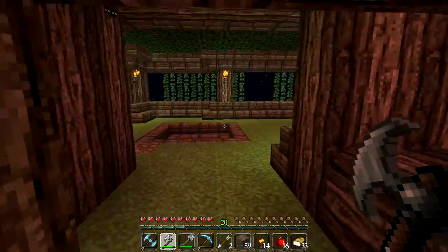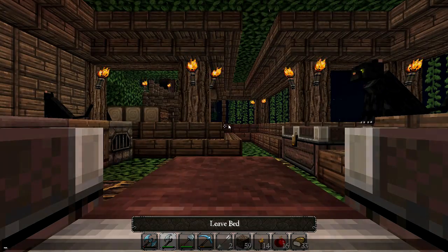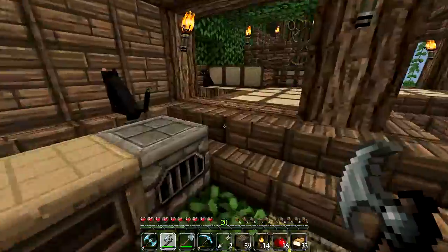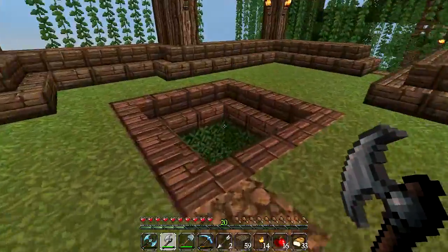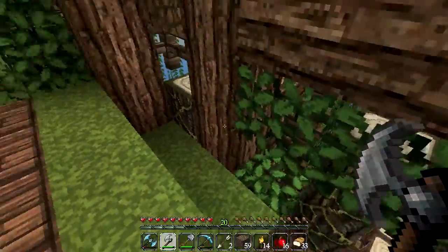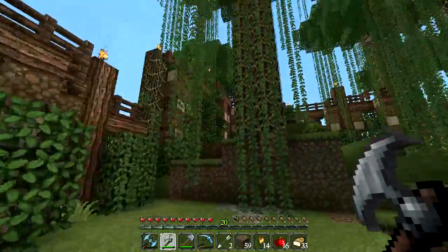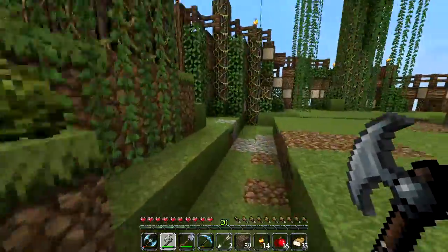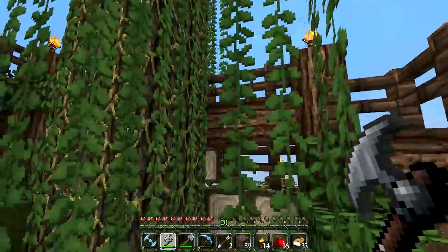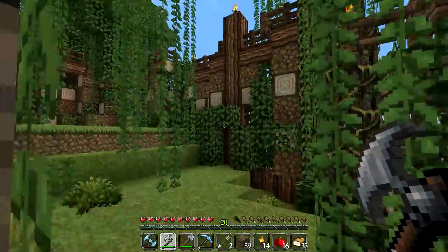That wall took me about an hour or so to construct. I collected a butt ton of lumber from the grove so it was pretty easy to make — just a matter of cycling between the different materials: leaves, dirt, logs, and fences, one layer at a time starting at the bottom going all the way around. I also tried to use the natural trees as part of the fortification, so like this tree over here is part of the wall, and there are a couple of trees at the back of the fort that also form part of the wall. Check it out — this tree is like part of the wall, which is so sweet.